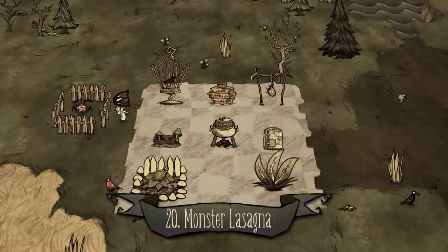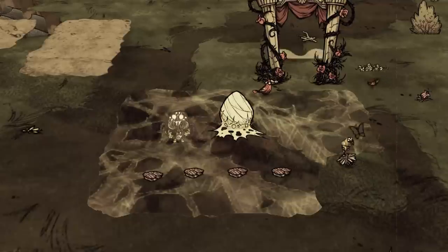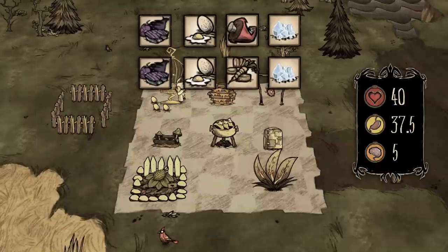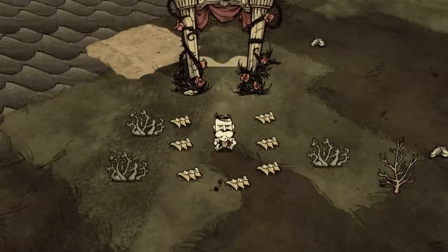Number twenty: monster lasagna. Four monster meats — also proof that you are a terrible chef. Even as Weber, it is better to just eat four cooked monster meats. Number twenty-one: pierogi. One monster meat, one egg, one vegetable, and one ice. Cheap and healthy meal often enjoyed by the famous warrior.